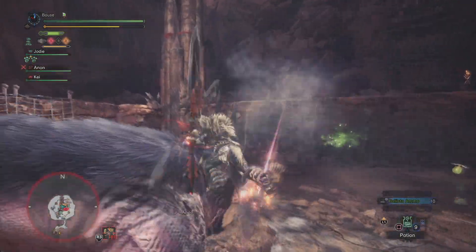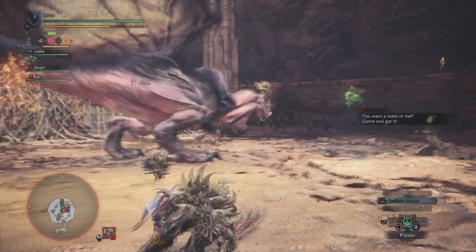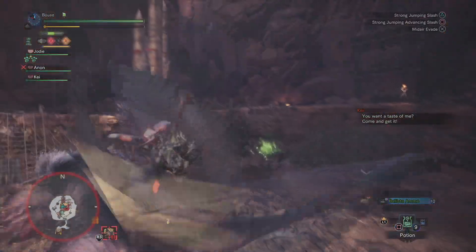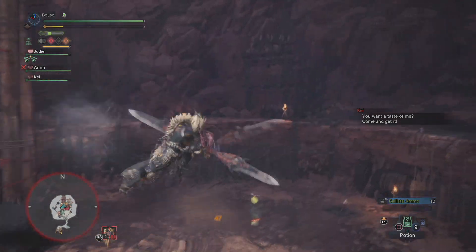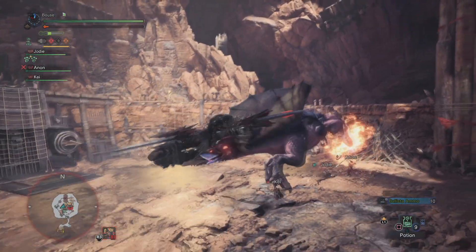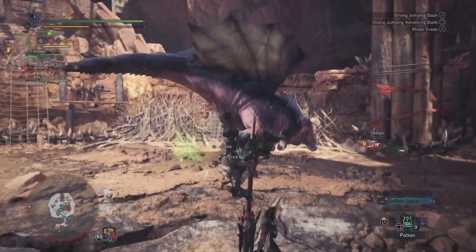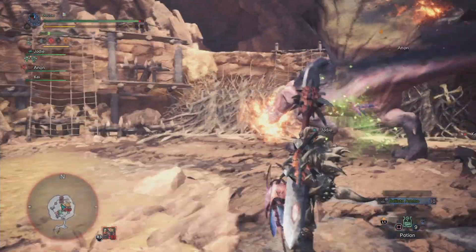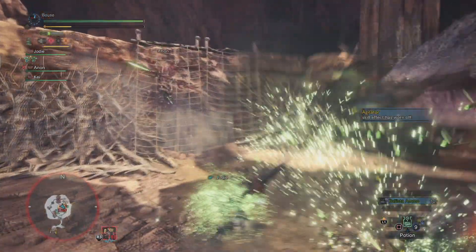Now back to the topic at hand — the Insect Glaive. It's flashy, it's fun, and it's basically two weapons in one. You get the Glaive, which is your spinny hit-thing stick, and you get the Kinsect, a helpful little guy good for smacking monsters in the face and grabbing buffs for you. The Insect Glaive boasts a fast attack speed and unparalleled mobility, and I feel like it's always been kind of a middle point between the longsword and the dual blades. So if you like either of those weapons, or if you like flipping around like a goddamn anime ninja, then this is the weapon for you.